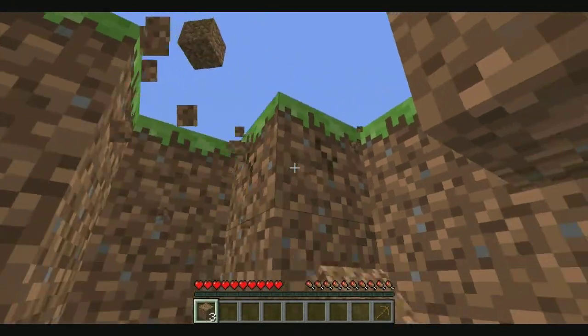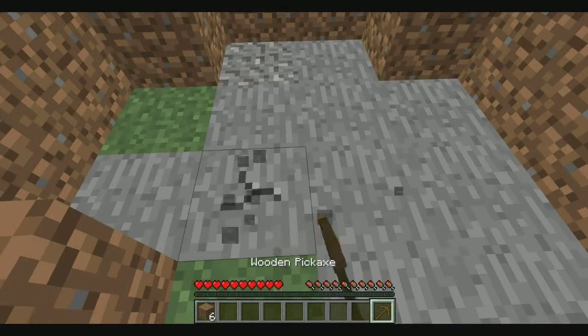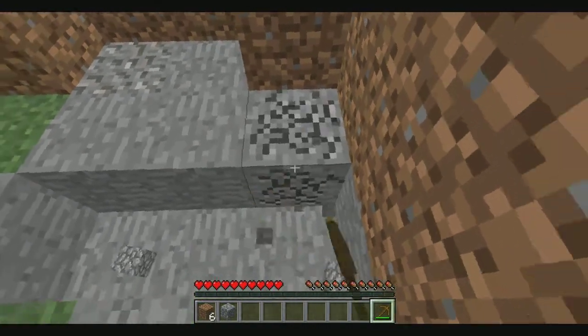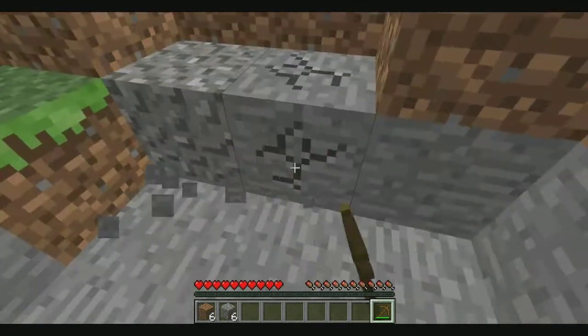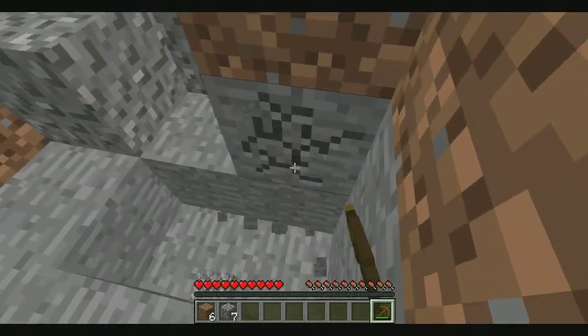We're going to make a little pathway here because I think I might make a mine here. We're off to a great start already. We can start digging down here. I don't know if we should start by making a house first or go see what's in that little chest down there.